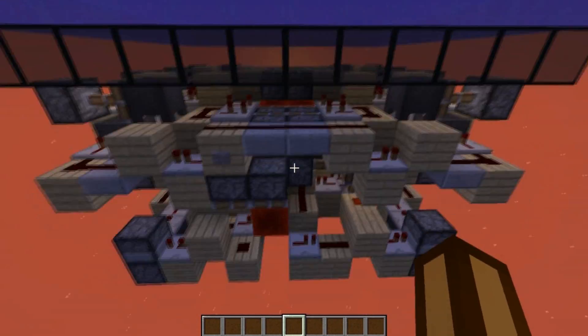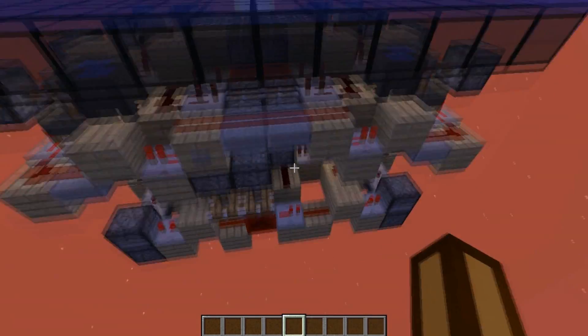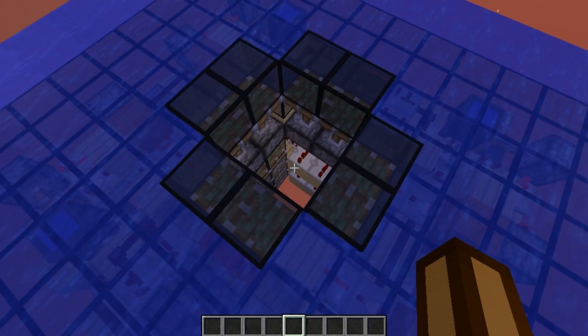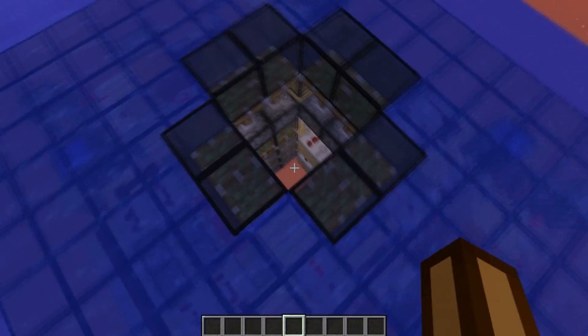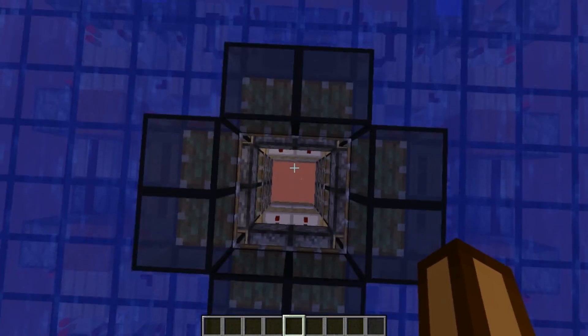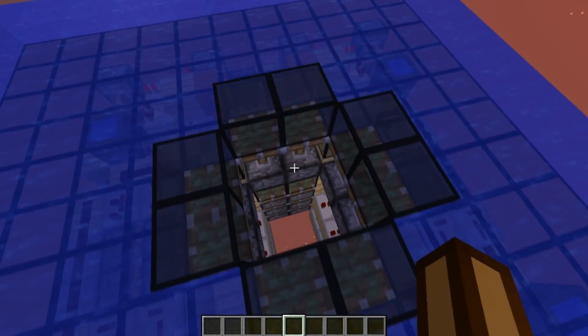If you haven't seen what it does yet: when you press this button, it's going to open a 2x2 space over here, and if you have a boat on top of one of these blocks, you can just slide it a little bit and you can go inside of your base.